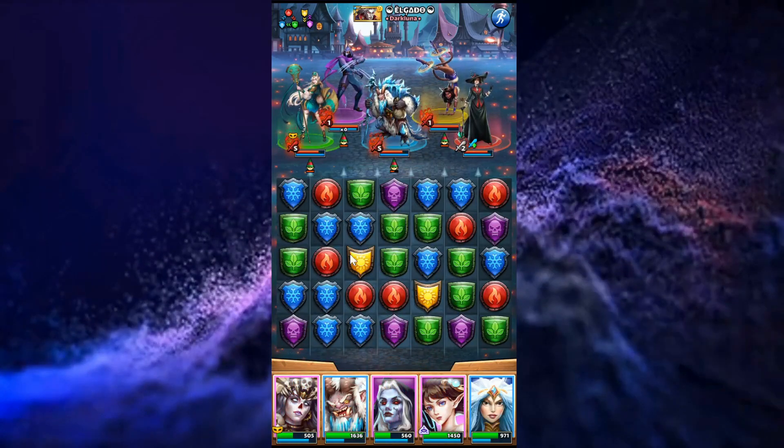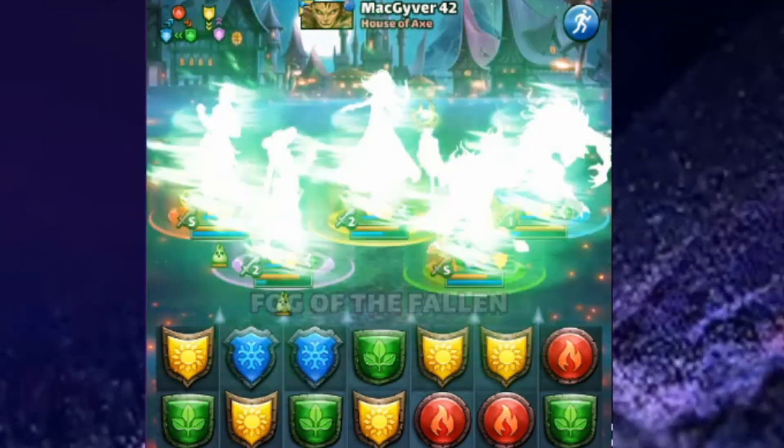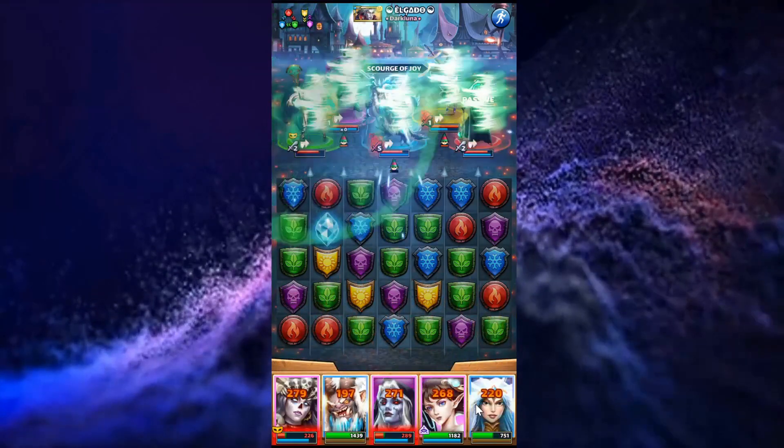The 42 percent recovered health is nothing to sneeze at, and the ability to dispel your opponent's buffs like counterattack without hitting them with an attack will come in clutch. But we are not here to talk about the original Sabina.